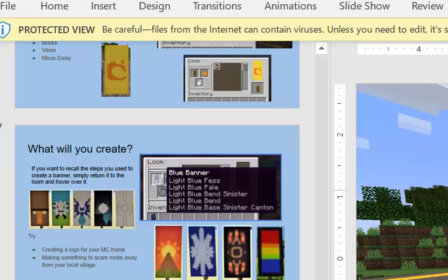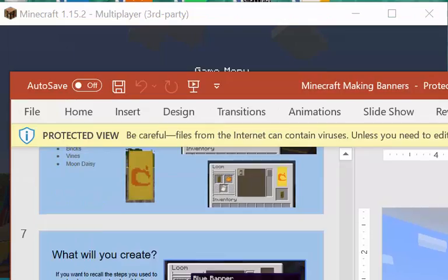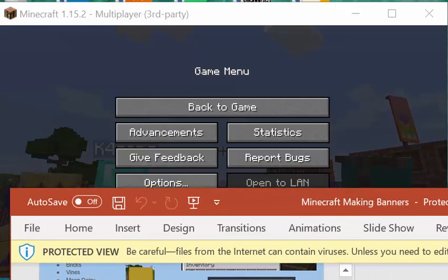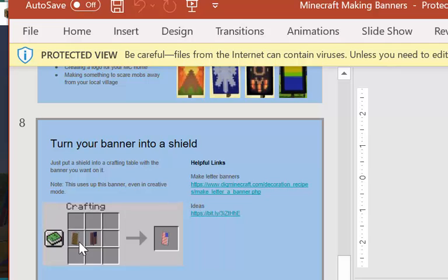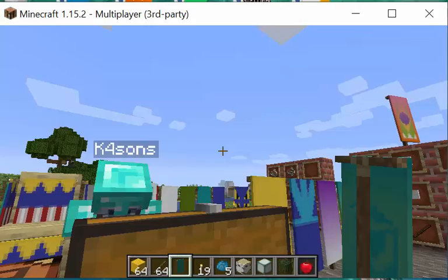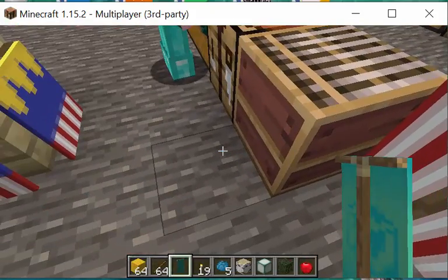There's one more thing: special patterns — charges. In this version of Minecraft, there are only six you can use. There's also one the pillagers have that you don't have access to. The charges you can add to your banner come from a creeper head, a golden apple, a wither skeleton skull, bricks, vines, and the oxeye daisy. Some of these are hard to come by in survival.